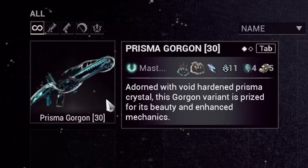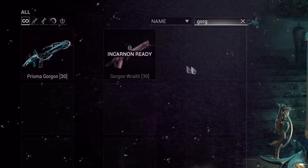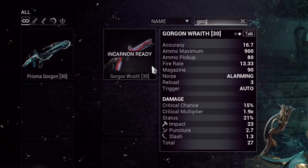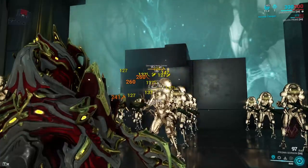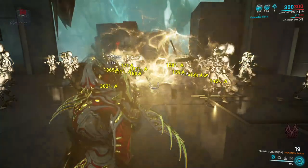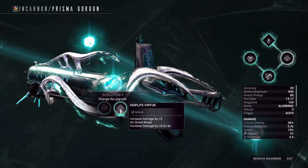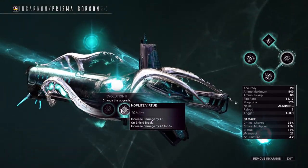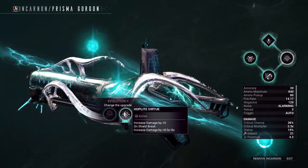Up next, we have the Prisma Gorgon — quick mention that you can also select the Gorgon Wraith, but the Prisma has a higher critical chance and bigger magazine whereas the Wraith has higher status chance. Build up your evolution by landing headshots, then when evolved, you turn the Gorgon into an embedded launcher exploding out heat damage to the surrounding area. Evolution 2's right option gives extra damage on shield break, which seemed the better choice — and it's easily procced in endgame content.